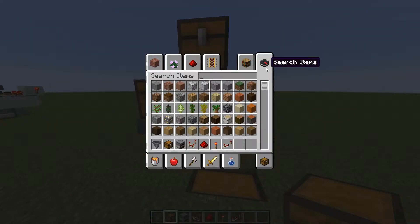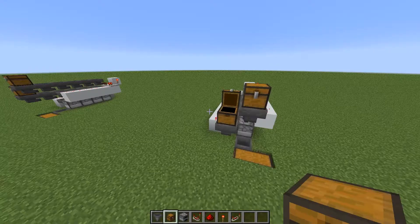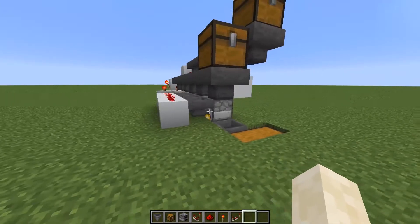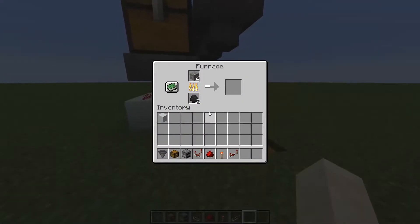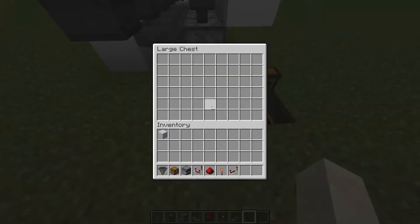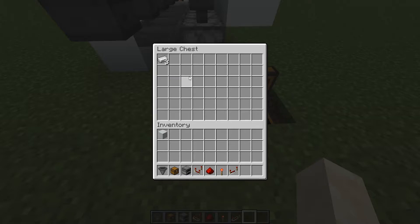So that is it done. I can test if it's working. So the iron ore goes in there and the coal in there, and they should distribute nicely. Yeah, there we go — coal and iron ore is going to the furnaces. And after a while we will see some iron ingots coming out. Yeah, there we go.